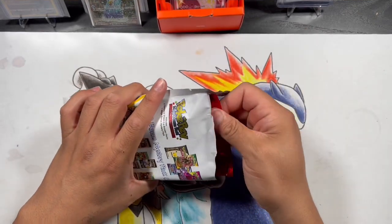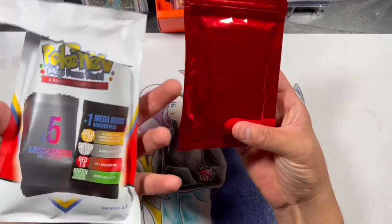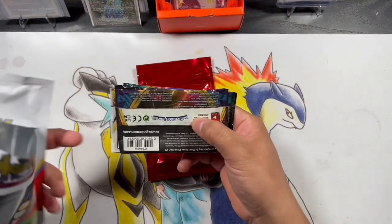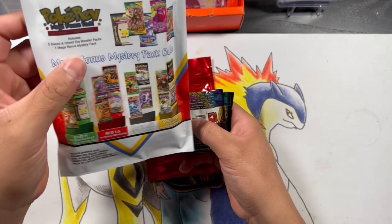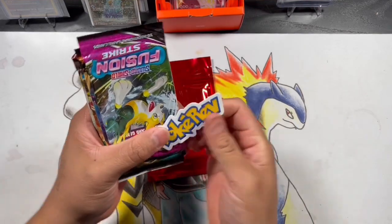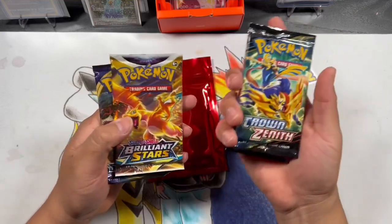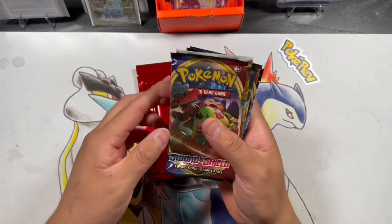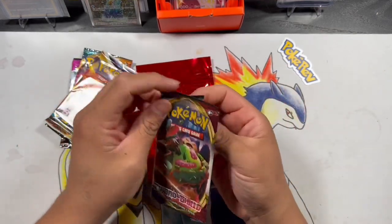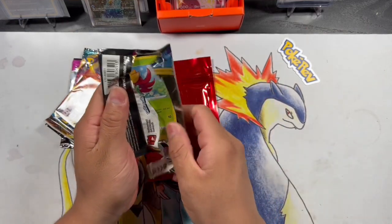I was gonna try to bait y'all to keep watching the whole video, but hey — I got a red one! As you guys can see it's a one-out-of-five odds, so that's pretty cool. It's going to be X and Y, Sun and Moon, and Arrow sets. I also got a rare sticker — I've never had one of those, that's pretty cool. Then we've got Fusion Strike, Darkness Ablaze, Crown Zenith, Brilliant Stars, and Chilling Reign.